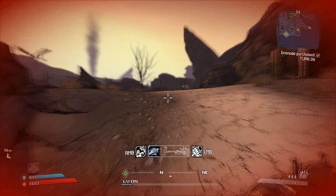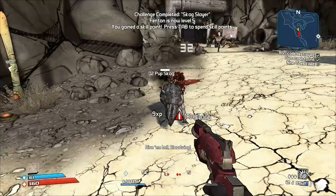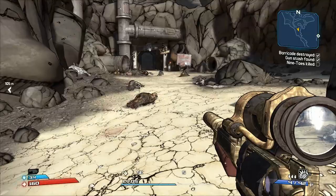Next up is Mordecai the Hunter. He specializes in revolvers and pistols, as well as sniper rifles. His bird Bloodwing will kill one enemy or at least do some damage to it — don't expect it to hit more than one enemy. That is the Hunter class.